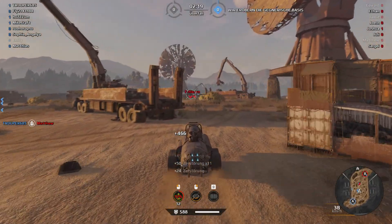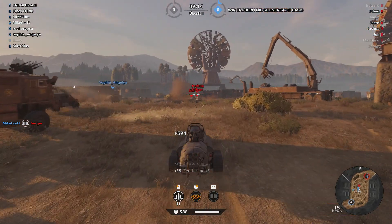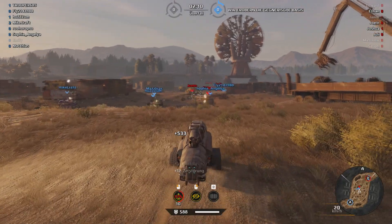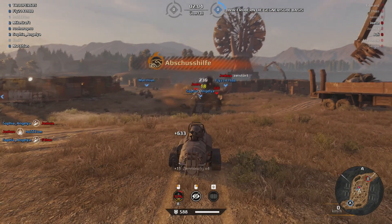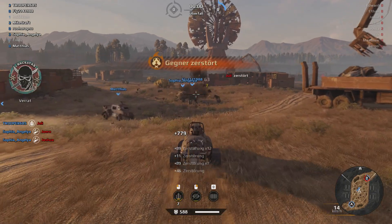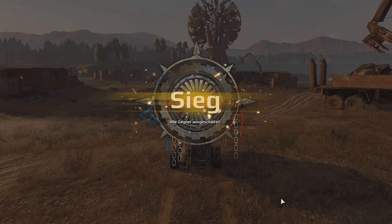When you're under enemy fire, try to hide and let your other allies draw the enemy fire on them. With this advice, you should get the most out of the CU-1.